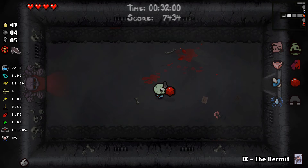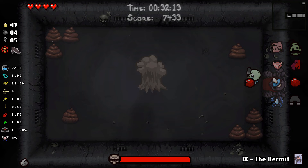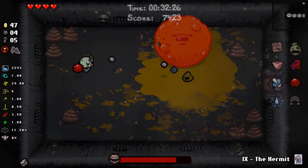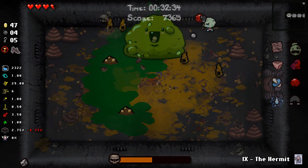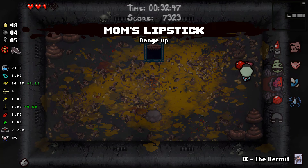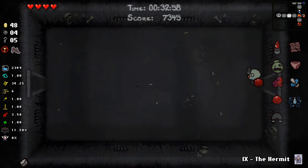If you didn't know, once Mum stomps her foot it counts as explosion damage, and once the foot comes down it'll stay there for a few seconds. You don't even get dealt contact damage from the foot once it comes down. So if you have an orbital, you can basically cheese the Mum fight — as soon as the foot comes down, just run into the foot with your orbital, and a few stomps later you'll be fine.